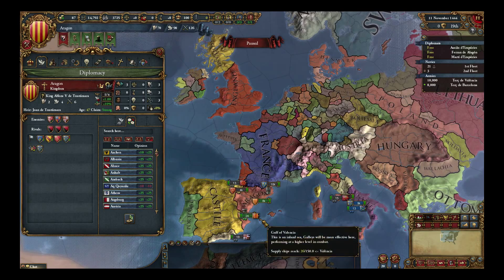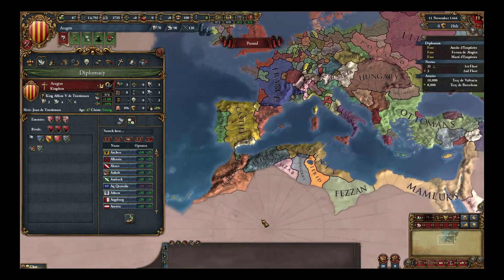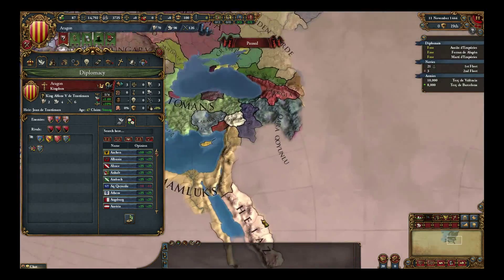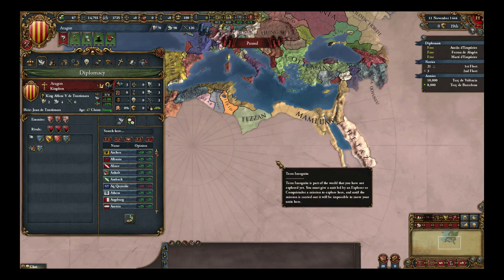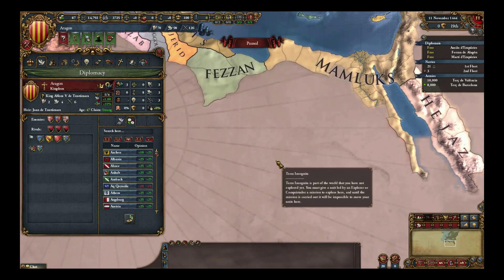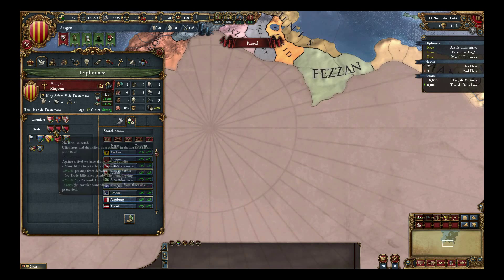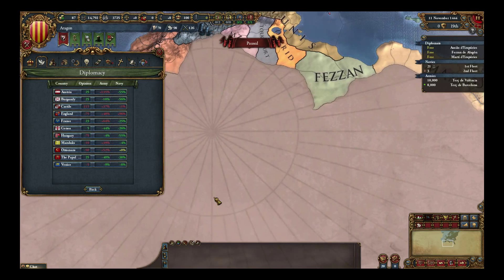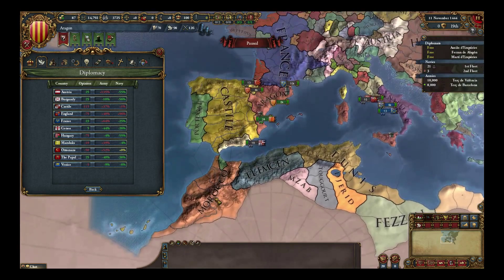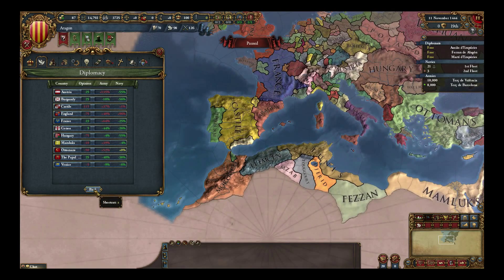Wait, so making rivals is bad? No! Because it allows you to fabricate on them easier. It allows you to get power projection, which can give you bonuses. And it also improves relations with other countries that are rivals of those same countries. So it's very helpful. Our choices — if you click the red and black flags below where it says rivals — we could do Austria, Burgundy, Castile, England, France, Genoa, Hungary, Mamluks, Ottomans, Pope. Those are our choices. But don't click on any yet.